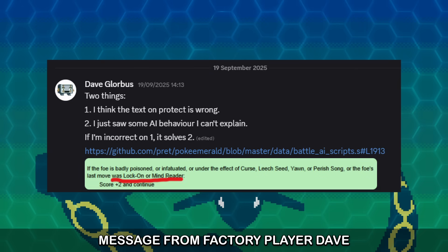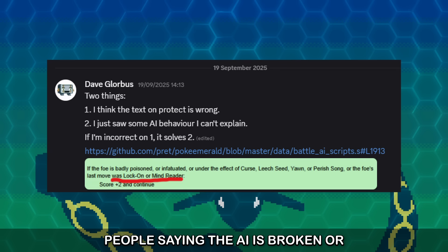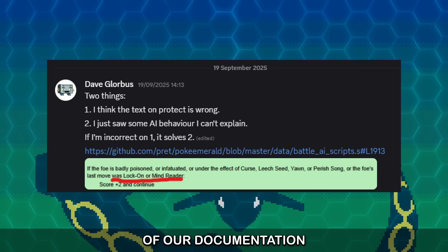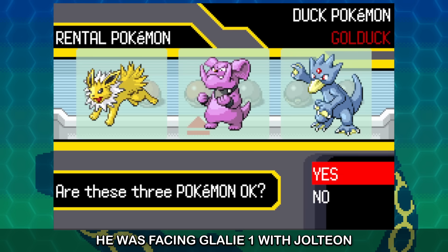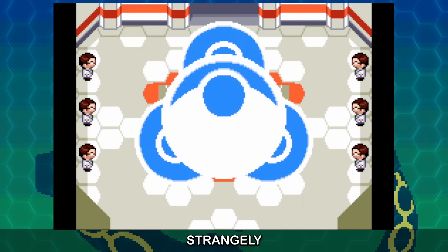The story starts when I got a short message from Factory player Dave Globus. I get a lot of reports from people saying the AI is broken or that there's a new discovery. Most of the time, that person is just forgetful or has misread some of our documentation. But Dave knows what he's talking about, and this scenario sounded particularly innocent. He was facing Glalie 1 with Jolteon, and Glalie 1 started behaving very strangely.